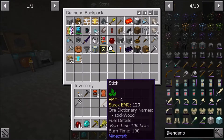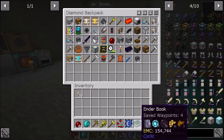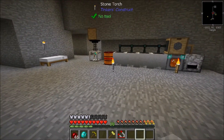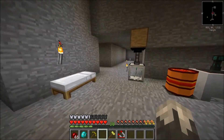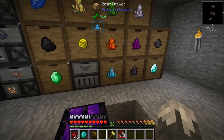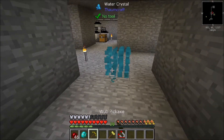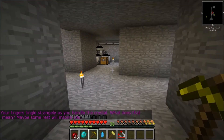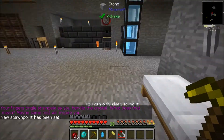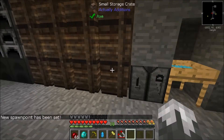Let's get rid of all this stuff we don't need. To get started with Thaumcraft, of course you're going to have to sift some gravel to get these crystals. Place them down, pick them up. We need to sleep - you can only sleep at night. How close is it to being night? That is something we need to find out.